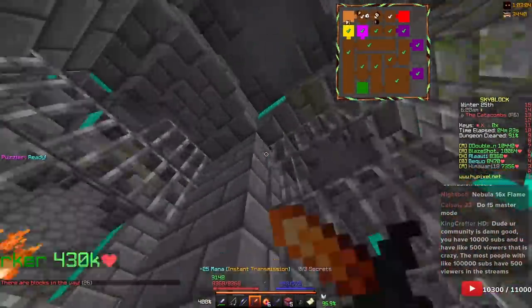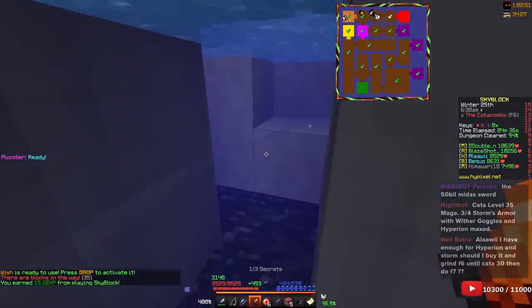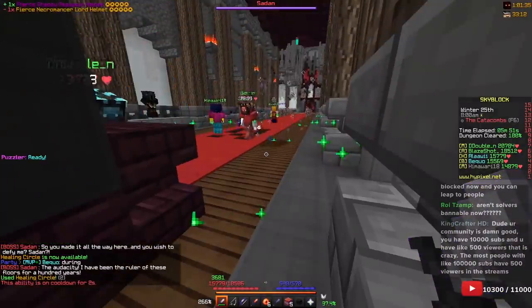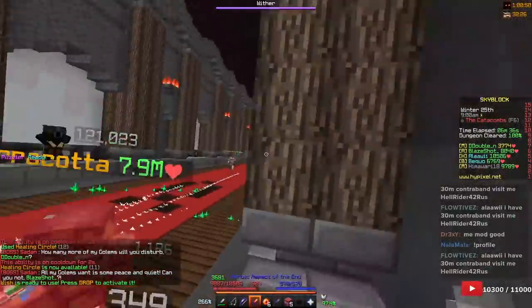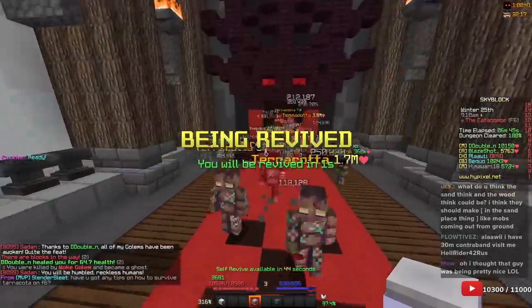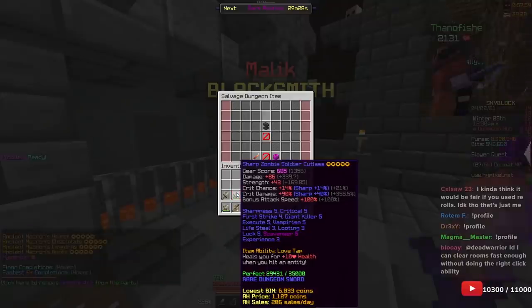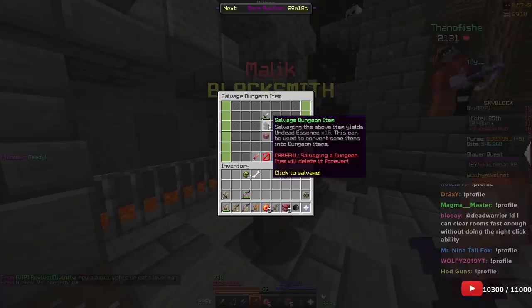We need Death Strider for the last secrets — this is so slow. Now we switch here and stand in this corner — our favorite corner. The Tercos phase is just really easy now. Someone's killing the golems, so we don't even need to do much. We can salvage the zombie soldier cutlass since we don't need it anymore — say goodbye! It's been a good ride, got us up to floor five.